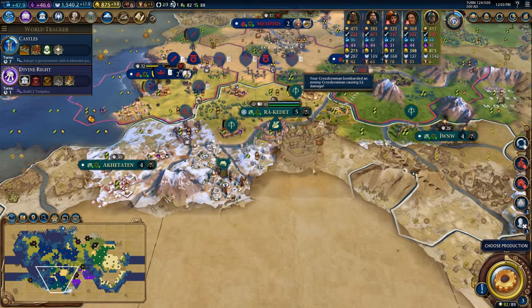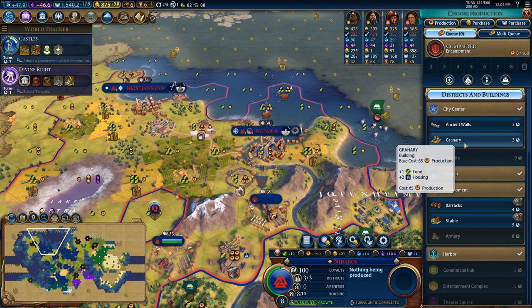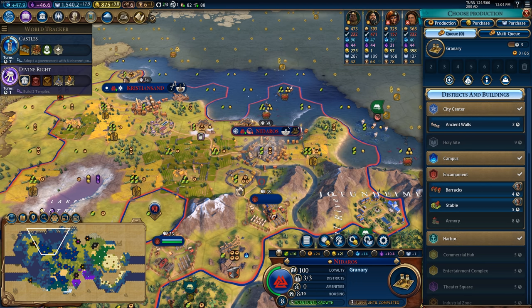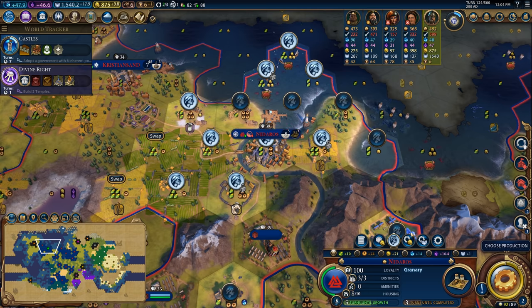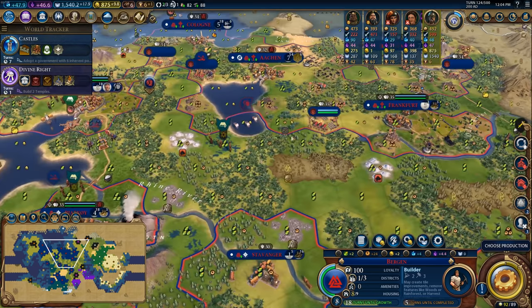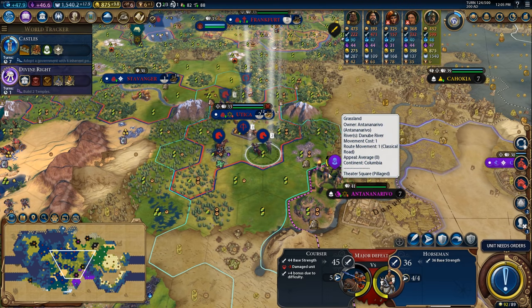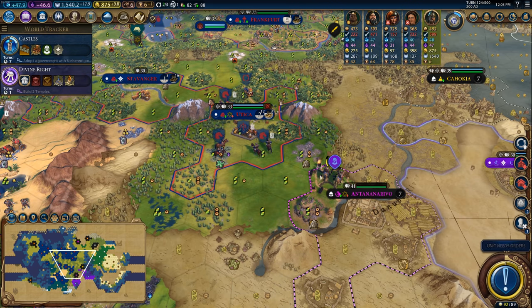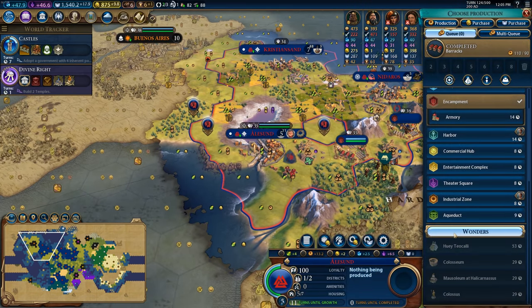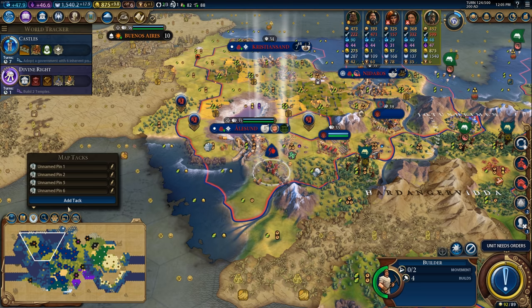It's going to be a long process to bring down this capital but I think we can do it. Encampment finished in the capital — let's grab the granary because the city is almost at its growth limit and I want it to keep growing and working new tiles. I need builders to get this niter online. We've got a courser here — that is a scary unit. I think I'm just going to fortify up and hope he doesn't mess with me while I get my own coursers. Chop in here to finish the barracks, then get to work on the aqueduct.